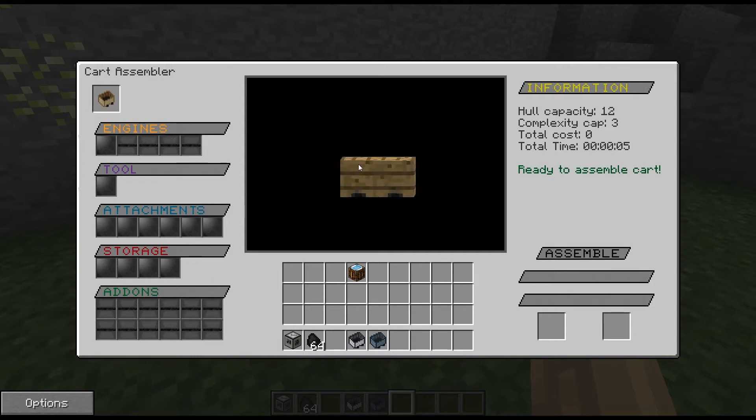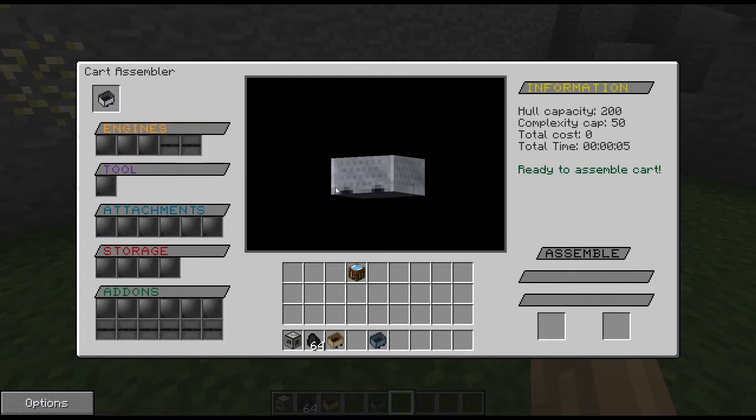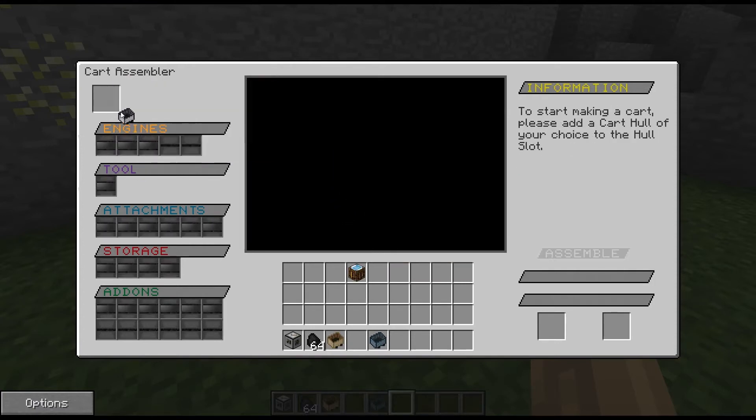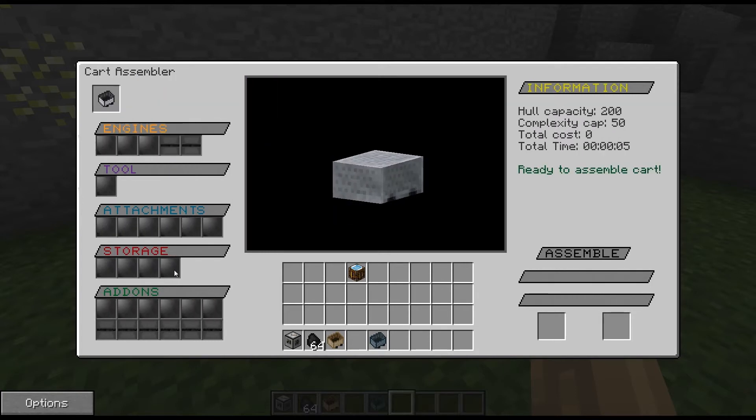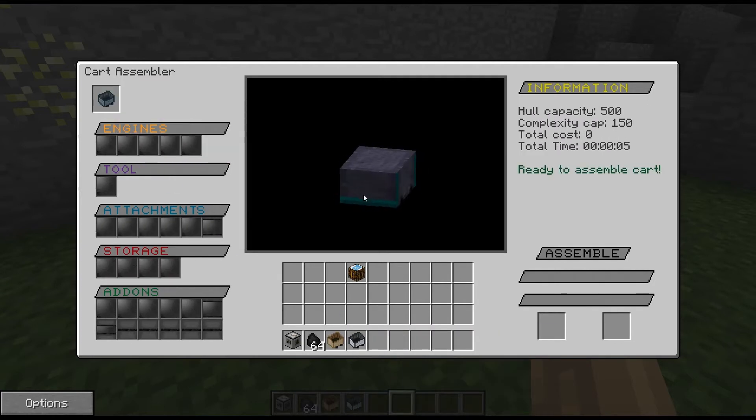When you put the hull in, you get a little animated visual representation of your hull that you can drag around. This will update depending on what kind of hull you put in. With the standard hull we've got three engines and some add-on slots open up. With the reinforced hull it looks a little different and you get all your add-on slots and all the engine slots open.